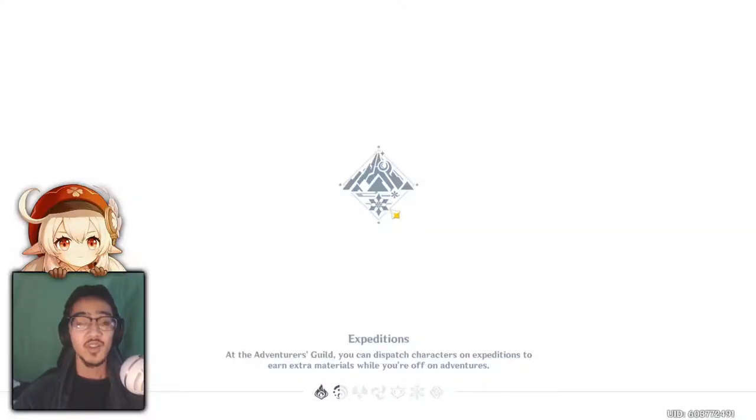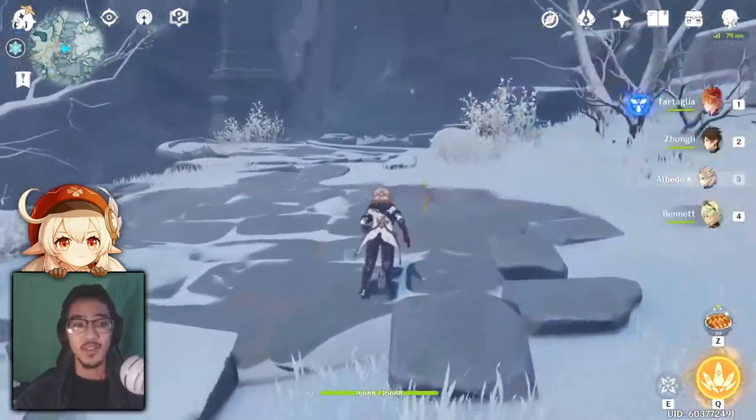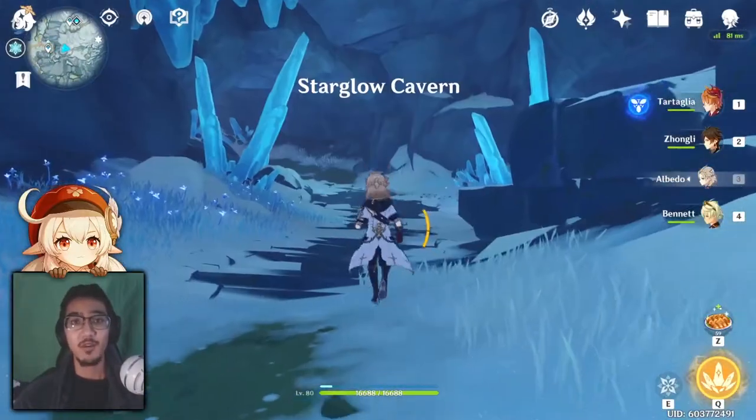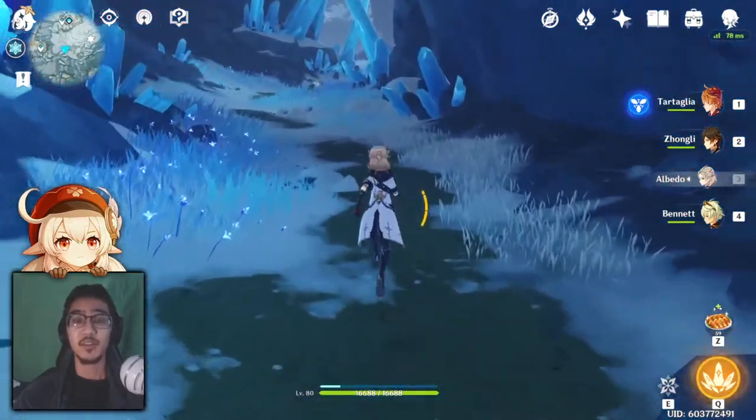There are a bunch of things that can heat you up in the sub-zero climate. Fire units and attacks may not help you. Things like teleport points and Seelies — there are a lot of interactables that are warming, but the game doesn't really tell you. So if you are freezing, look around for any interactable. Not all of them, but a good amount do warm you up.